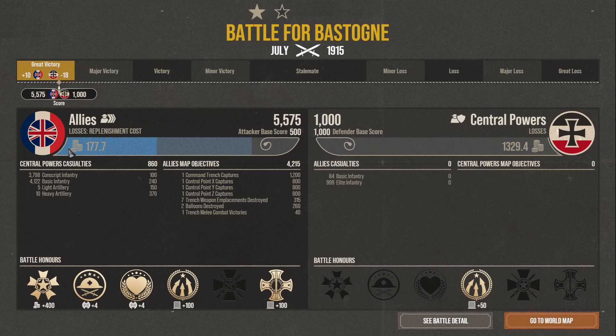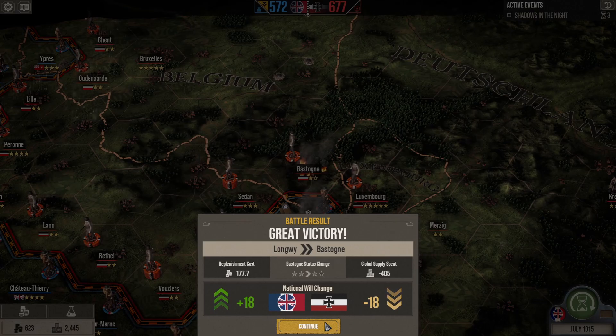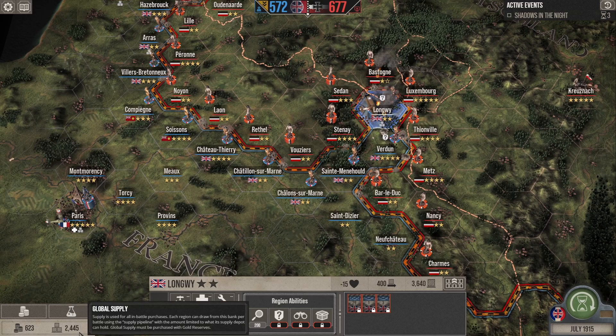We only lost 177 cash, we got 400 back, so we got a net gain of 223. We lost just over a thousand troops, we killed almost 8,000. So yeah, that was very successful. We got a net gain of 100 supply as well. We didn't get a net gain of supply — I didn't realise how long we had a supply depot in. Well, it's no big deal, supply is never an issue.